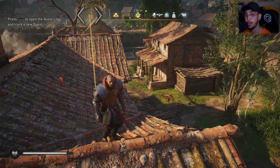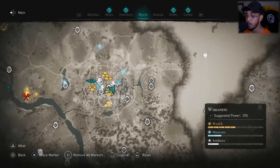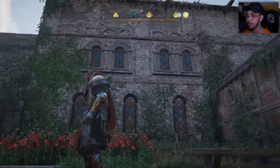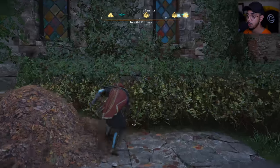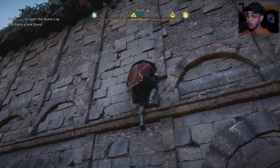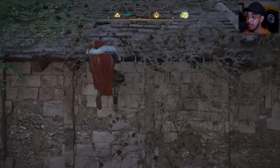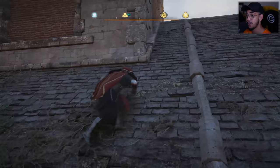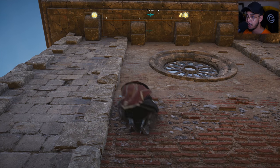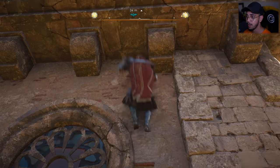For the final destination, the next location is right next to your last one in Winchester, near the Old Minister Tower — one of the synchronization points. To get this final gear piece you'll need two different keys, which I already collected during the main story missions. I'll take you through the steps on how to get these.